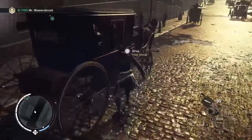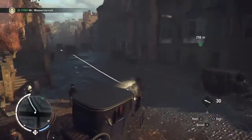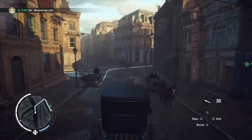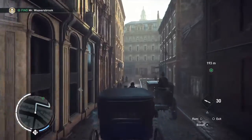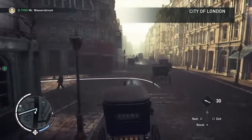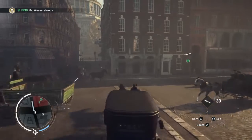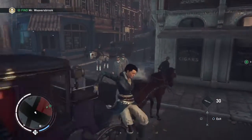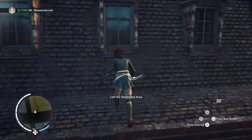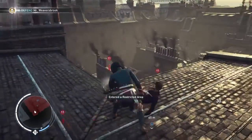That carriage will do. Now we've got to make our way over to the area we need to get to. There is only one optional objective in this mission as far as I can tell, and it's easy to get if you do it the way I tell you to. But we're first going to try and save Mr. Weaversbrook. There's a police officer there so watch out — we're just going to jump up over this building. Now up here there's a guard, so be careful. Sneak along and kill her.